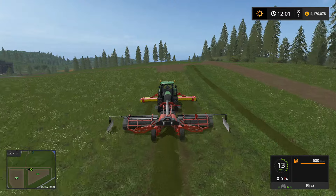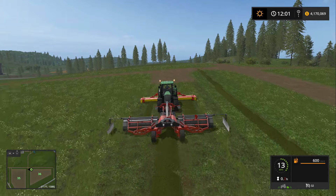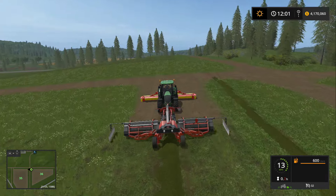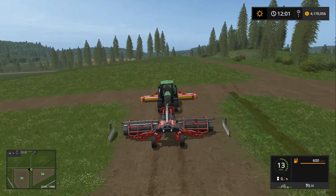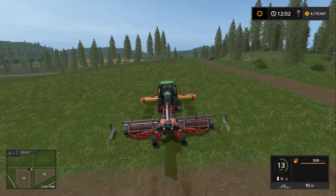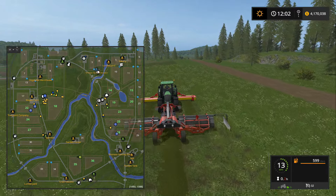So we're doing two things here: one, we are going to pick up this grass, and the other thing is we are going to bail some of this grass as well. As you guys can see, I have 4.1 million dollars and I don't really know what to buy equipment-wise.